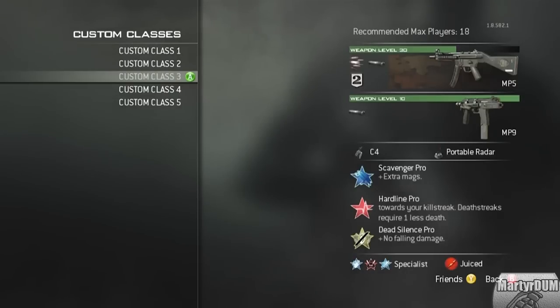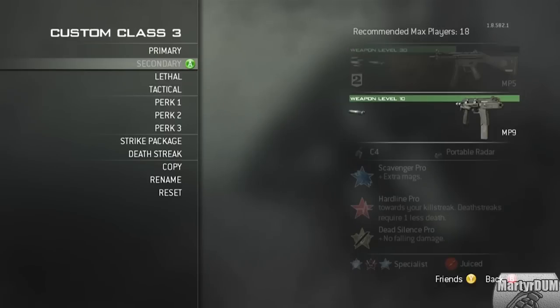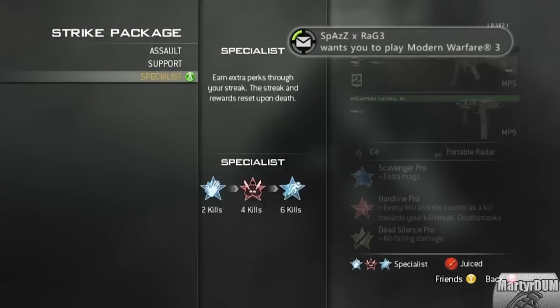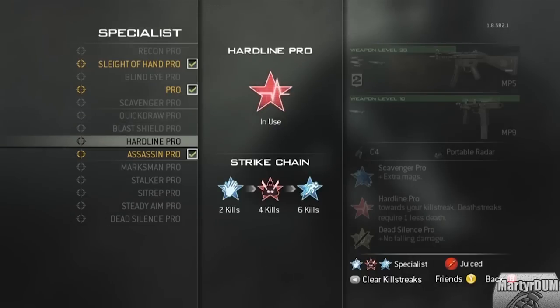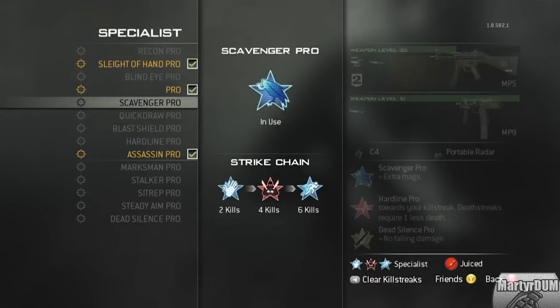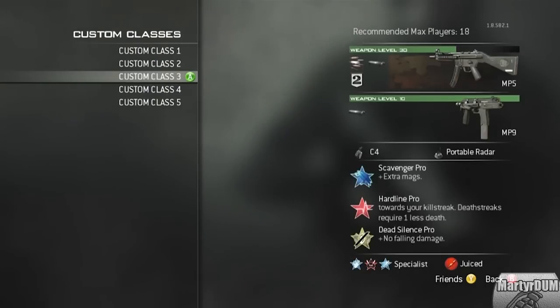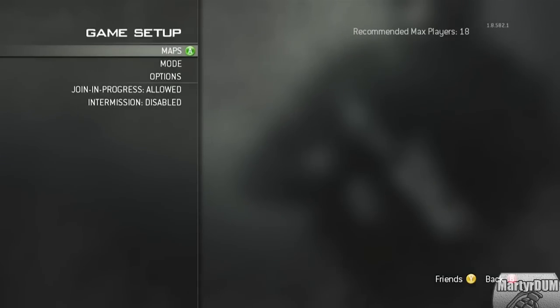The first thing is you want to pick a class that you feel comfortable with. I picked an MP5 with silencer and rapid fire, because silencer is something you really need. Having scavenger pro is a good thing to start with, and hardline is really worthwhile too. For specialist perks I tend to have sleight of hand pro, assassin pro, and then a third — this time I was using extreme conditioning so I can get out of the way of people shooting me.